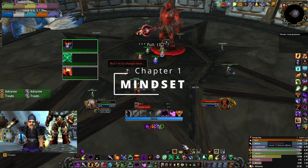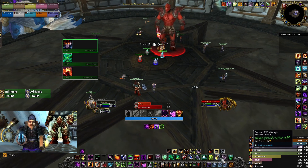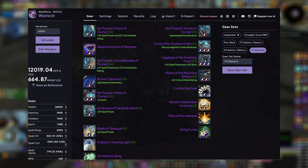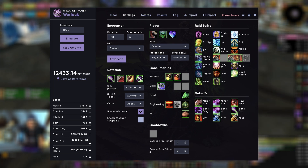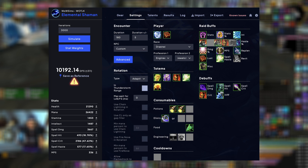Please understand that the Demonology Warlock is by far the most important spec in your raid, as he gives you a huge amount of spell power. He deserves every piece of caster loot first. You want to funnel him all the spell power gear ASAP. To all the damage dealers out there — see it this way: every time your Demo gets an item, your raid's and your personal DPS increases as well.